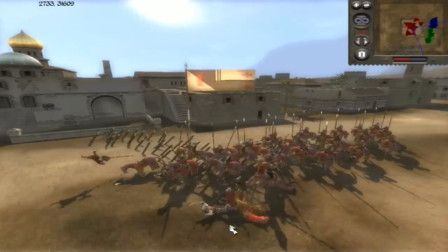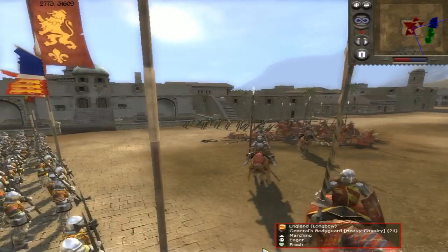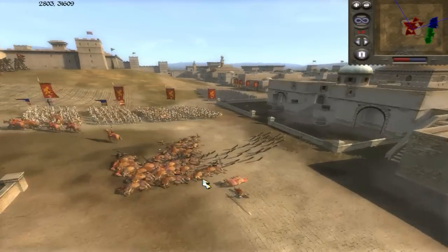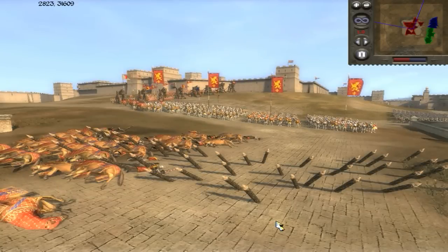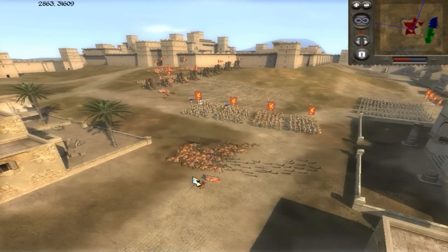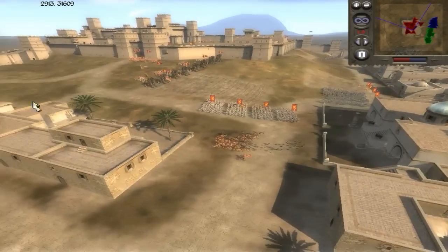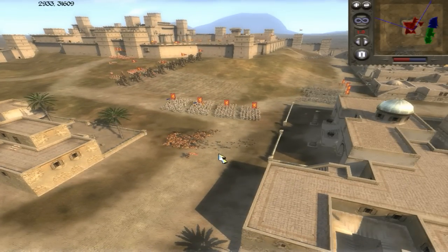I wanted to capture a bit of the hilarity going on here — our enemies actually decided to set up stakes to protect themselves, but then one of the allies forgot that your allies' stakes can actually kill you. So we actually ended up killing the enemy general right from the start, and me and my ally were kind of confused as to what was going on.